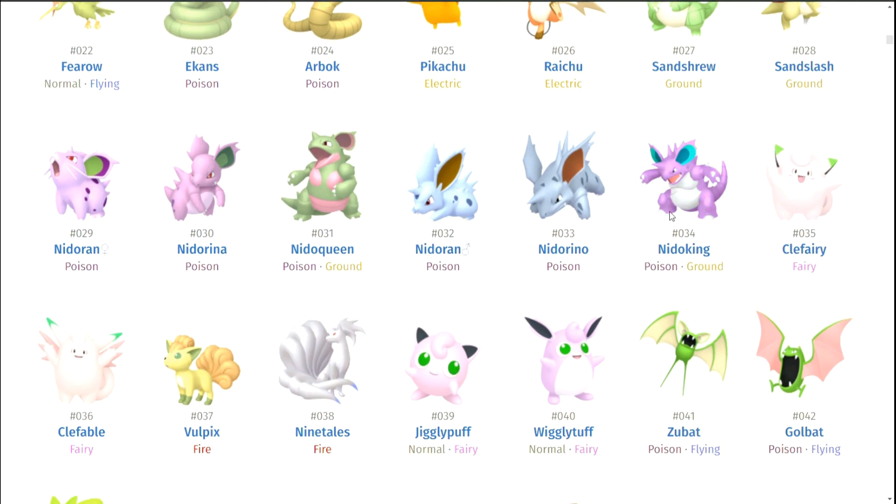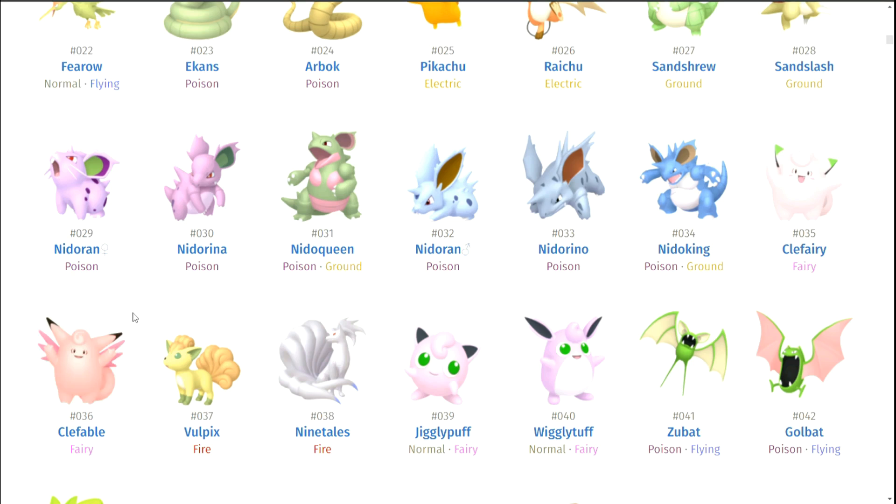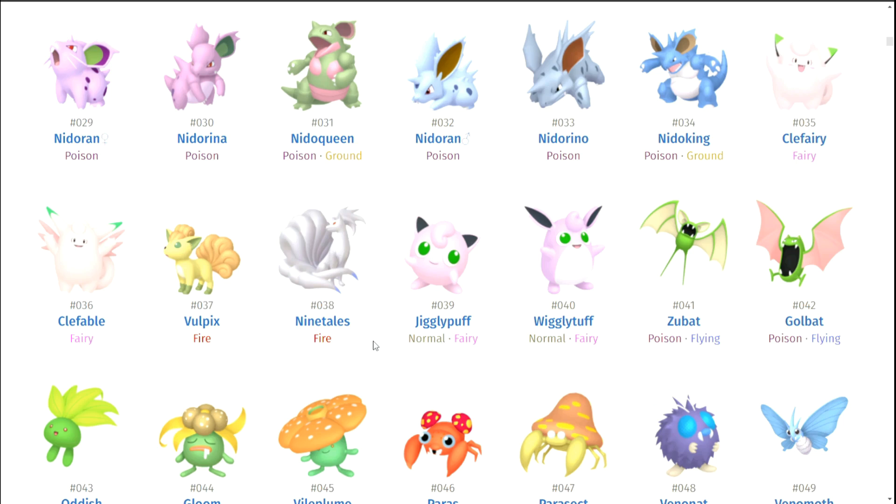Clefairy — I do think Clefairy is pretty okay. I like how subtle it is; it's got the bright neon kind of ears going on. Sometimes with shinies you just need to change one feature and it looks really cool. Vulpix is okay. Ninetales is where it's at — oh man, shiny Ninetales is gorgeous. I'm going to throw Ninetales on the list.